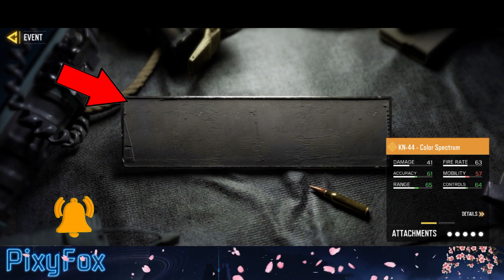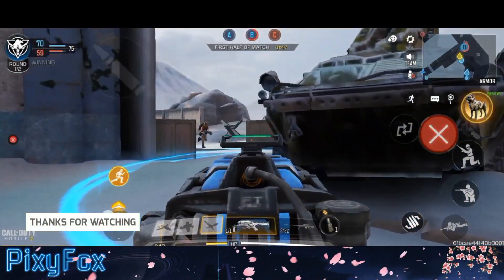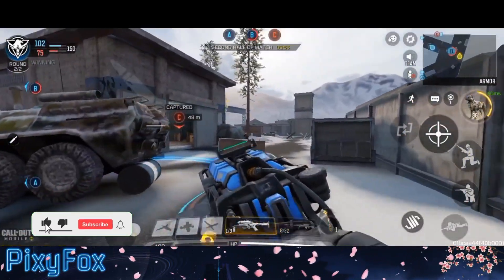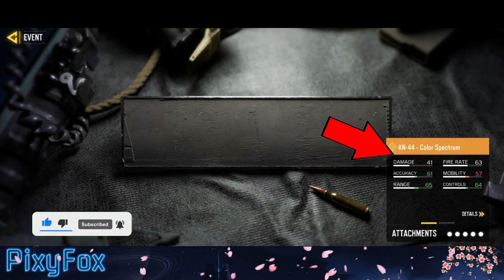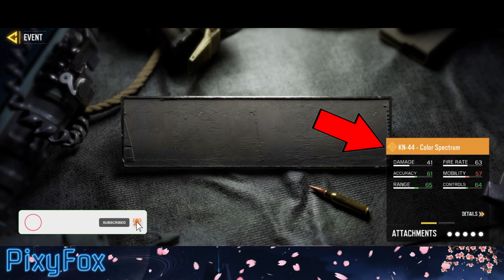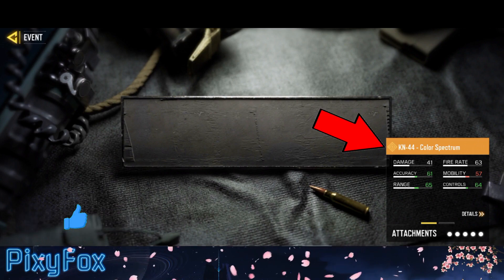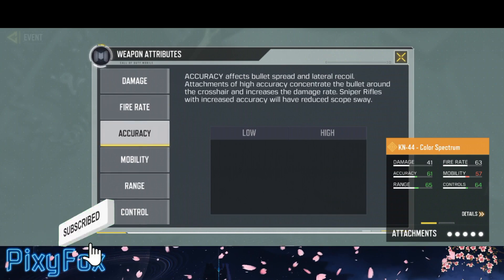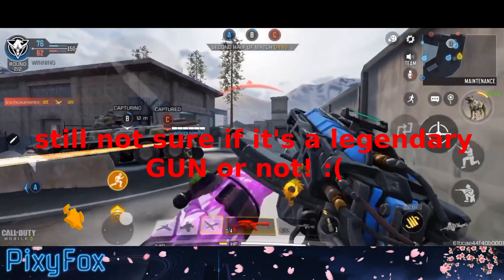You might say, that looks like a calling card — how do you know that's a weapon and it's legendary? Good question. Well, I am not also sure why it looks like a calling card. All I can tell you is if you look at the bottom right corner, you will see everything that a weapon has including damage, range, mobility, etc. Plus it's an orange color. Orange color means legendary weapon in Call of Duty Mobile. Also, if you click on details, that's the same details page that a weapon has. I bet the calling cards don't have damage. Though I am still in doubt, I would let that slide.